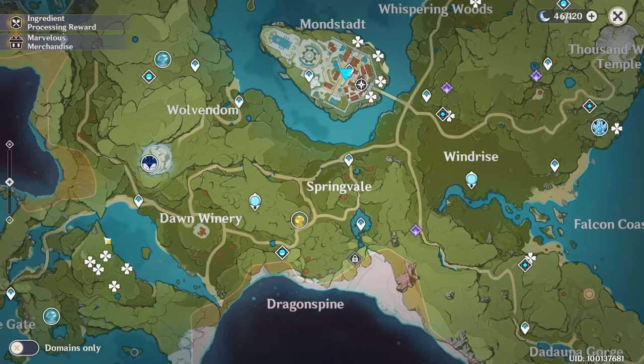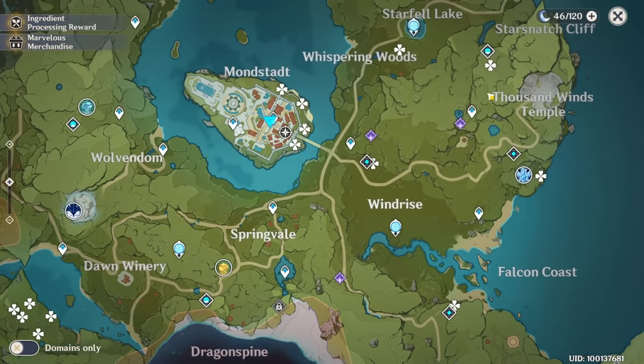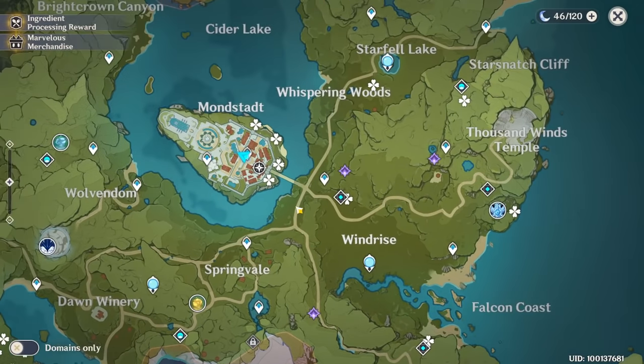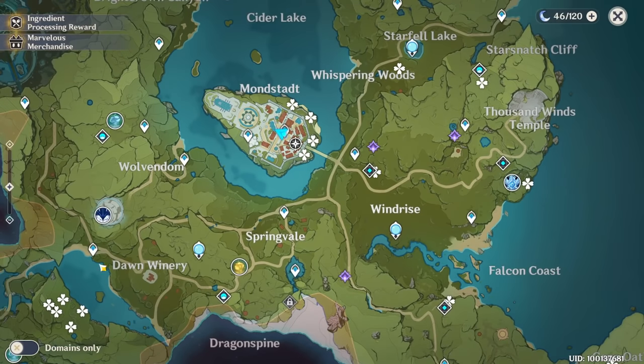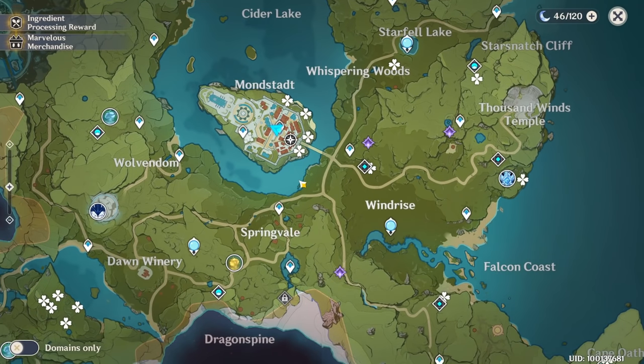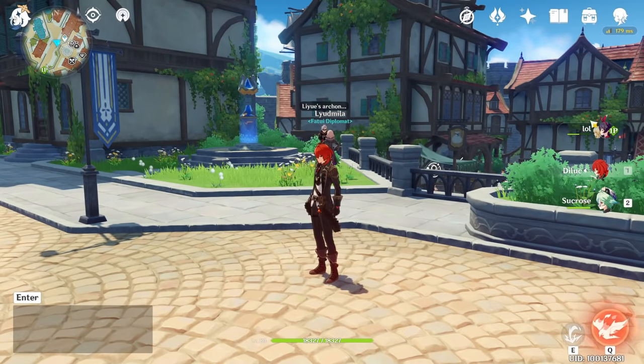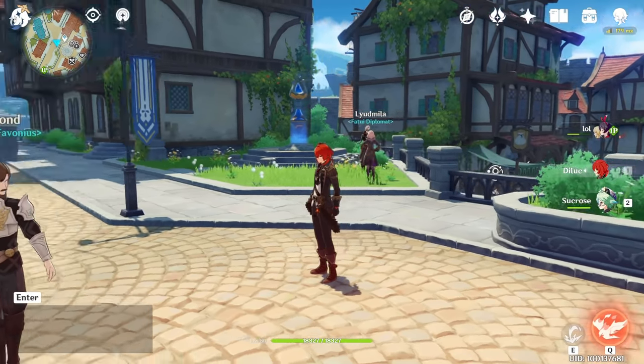If you want you can skip that place and just collect the others to save around two or three minutes, but it's up to you. If you want to collect all the positions I showed, it's around six or seven minutes, depending on if you have a double anemo squad or not.